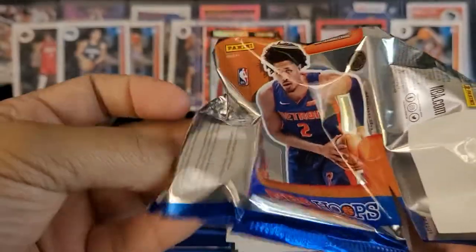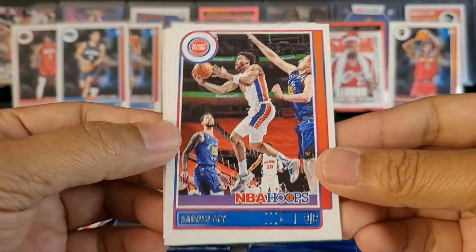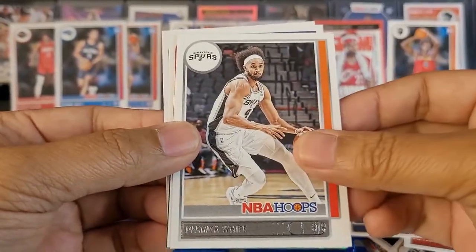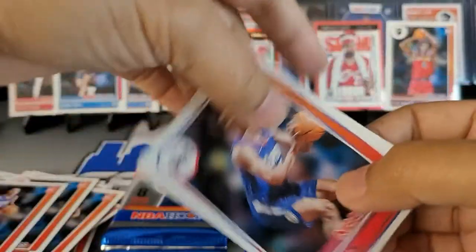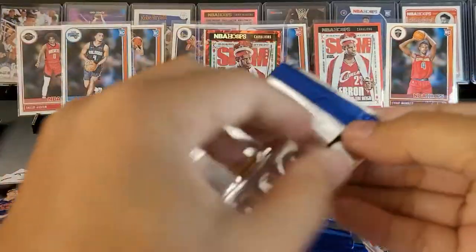Hopefully we get a Cade. Sadiq Bey, Joe Harris, Mike Conley, Derrick White, Jimmy Butler, Jeshawn Tate. We got Keon Johnson again and Luka Garza. All right — four packs left.